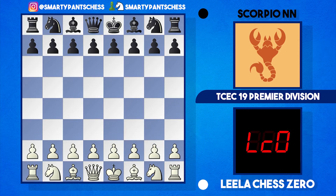Hey everyone, I thought we'd take a look at another TCEC Season 19 game. This time I'm going to look at the Leela Chess Zero versus Scorpion game. Leela was playing white and Scorpion had the black pieces.